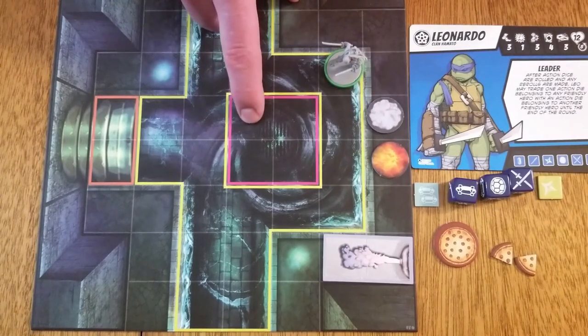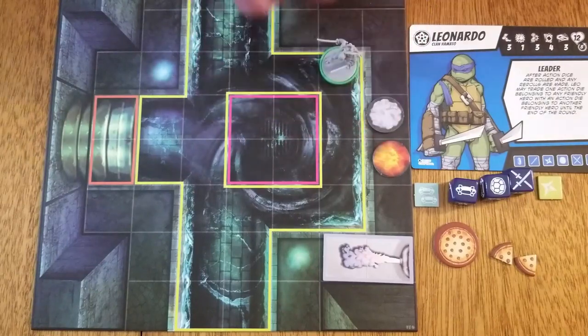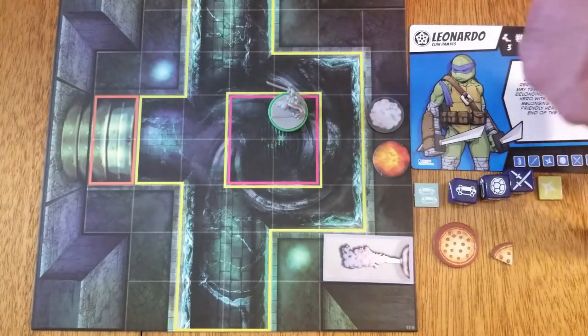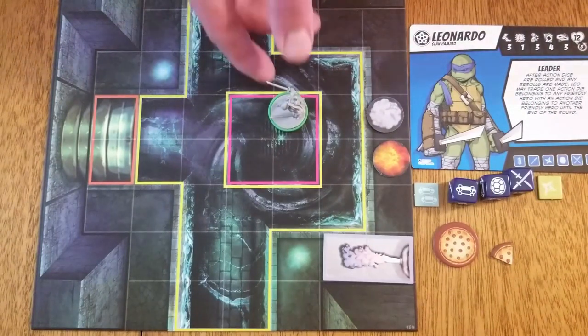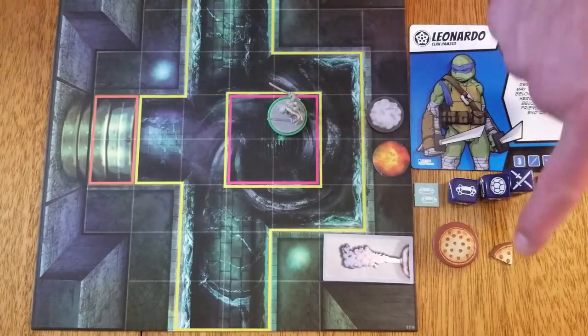Pink is associated with harmful terrain. Any space with a fire token is considered harmful terrain. If a figure enters harmful terrain, they suffer one wound. If they start a turn in harmful terrain and do not move to non-harmful terrain by the end of their turn, they suffer one wound.